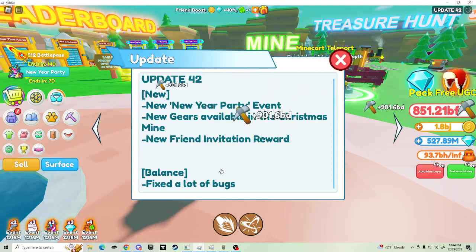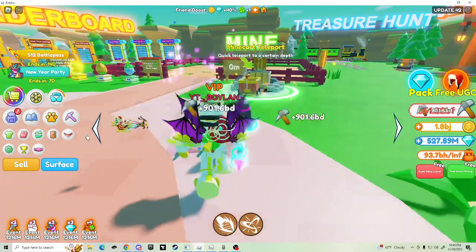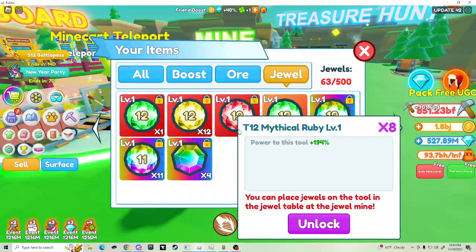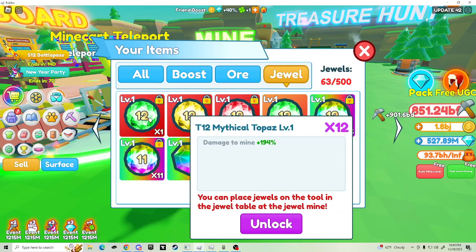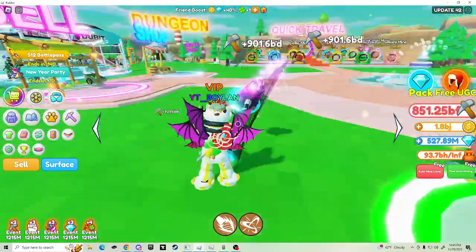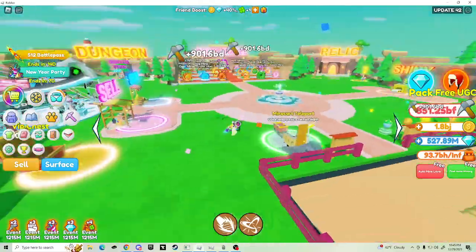Let's check what else the update says - fix a lot of bugs, which means no new gems or anything right now. The highest gem you can get is the 12 mythicals, which is still really decent. Sounds like that's all.